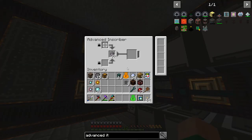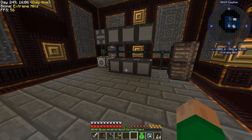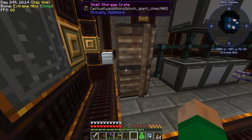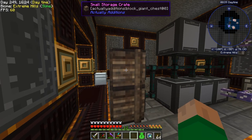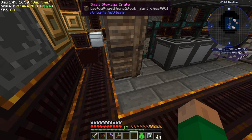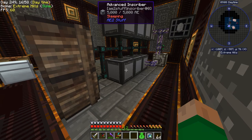You're looking at this thinking it's not connected to anything — well, that's the easy part. Once we get our actual AE2 system up and running, this is where we put our materials and this is where we get our results. We put an ME interface on this crate connected to the system, put recipes for each processor using those base ingredients — diamond, gold, or pure certis quartz plus redstone plus one piece of silicon — and then we put an import bus here and we're done. We can make all our processors on demand.